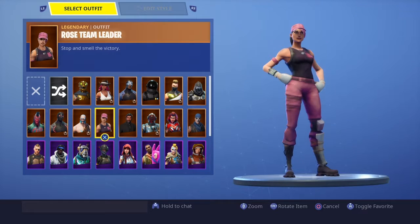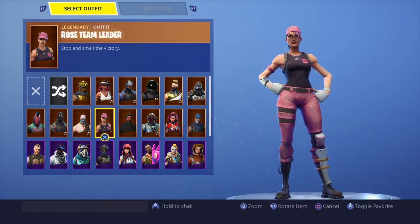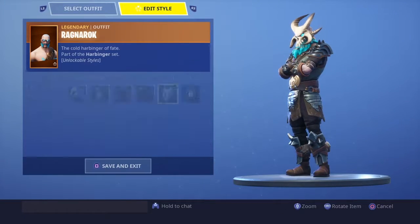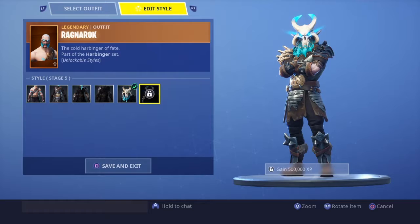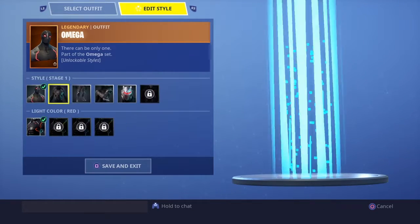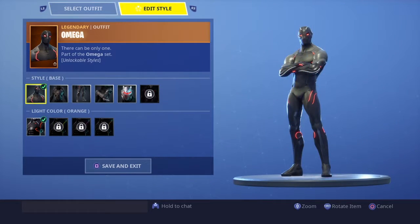The Reaper is very dope honestly — I like his all-black look, that's pretty cool. Rose Team Leader is very dope, I actually really like her. I like pink a lot, it's a pretty dope color, so she's pretty dope. Ragnarok is pretty cool; I don't have him maxed out yet but he's pretty dope I guess.